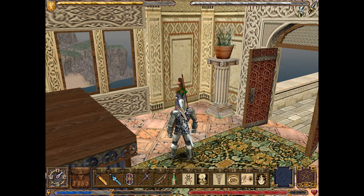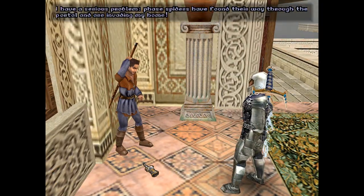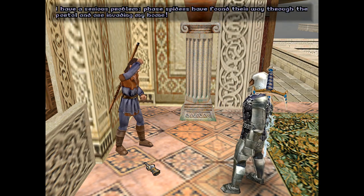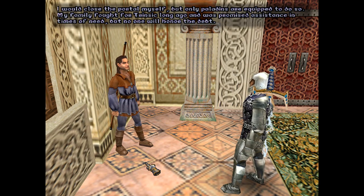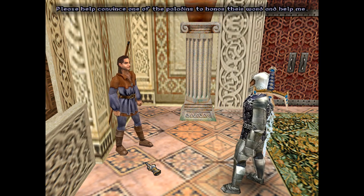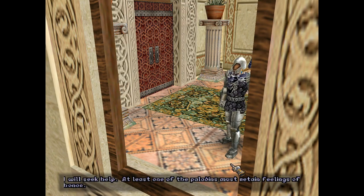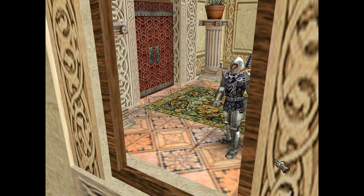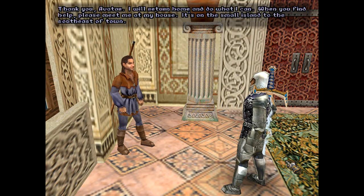I have a serious problem. Fae spiders have found their way through the portal and are invading my home. I would close the portal myself, but only paladins are equipped to do so. My family fought for Trinsic long ago and was promised assistance in times of need, but no one will honor the debt. Please, help convince one of the paladins to honor their word and help me. We shall do so — at least one of the paladins must retain feelings of honor. I will return home and do what I can. When you find help, please meet me at my house. It's on the small island to the southeast of town.